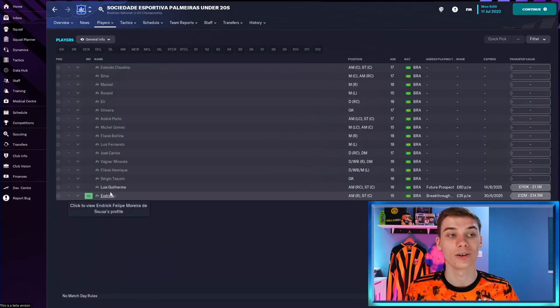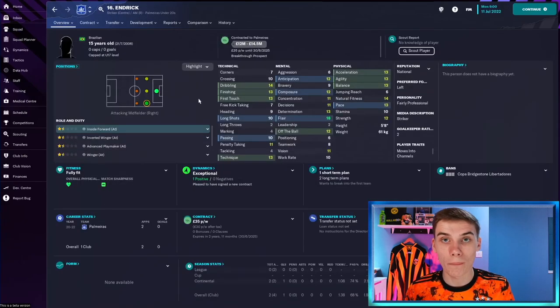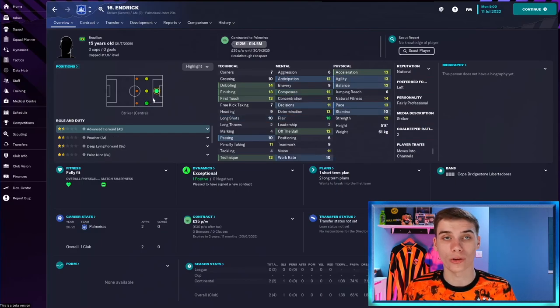In the Palmeiras under-20 squad we'll find Luis Guilherme, who is very good, but the main man has to be Endrick. He's seen as one of the best talents to come out of Brazil in the last decade, and he is a top draw talent in Football Manager. The 15-year-old Endrick can play up front or on the right, but we'll be looking at him as an advanced forward. His finishing, dribbling, and first touch at age 15 is exceptional — a lot of 26 or 27-year-old strikers don't even have this. He has a potential range of 170 to 200 in your save.